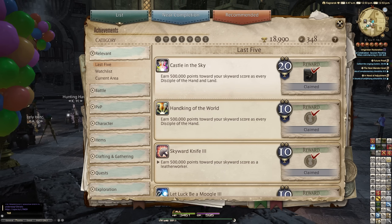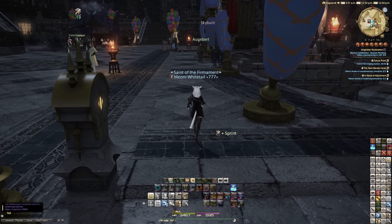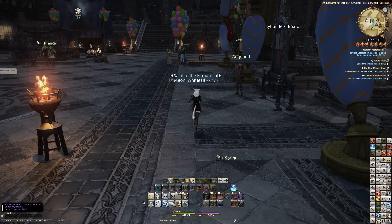That involves 500,000 points towards every Disciple of Hand and Land. That includes fishing, botany, and mining. If you've ever done the Ishgard restoration or the Diadem, you'll know exactly all about this.